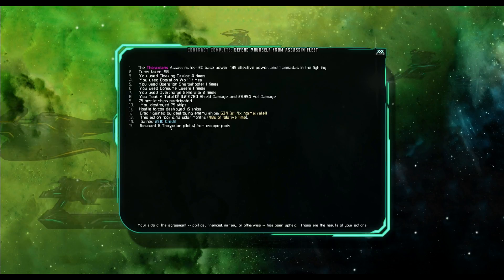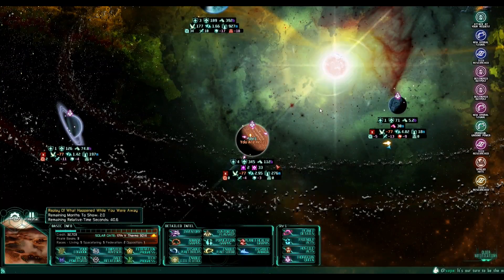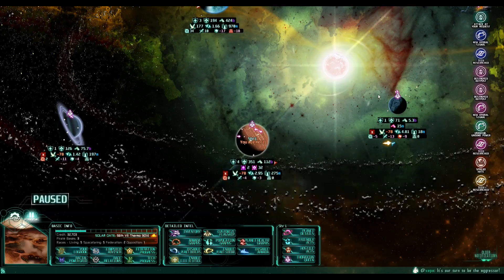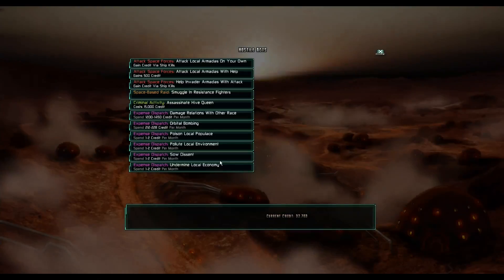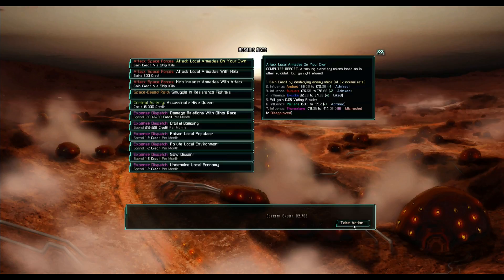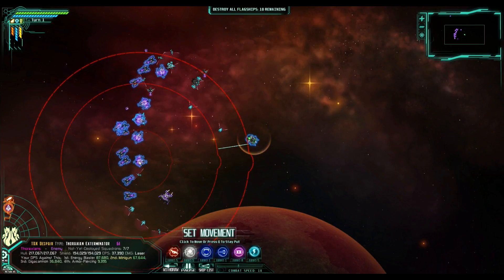I gained two thousand credits — basically, and that was it. We want to come back here again. We don't want to help defend against the invaders; we want to attack local armadas on our own. Holy shit, that's a lot of enemies.